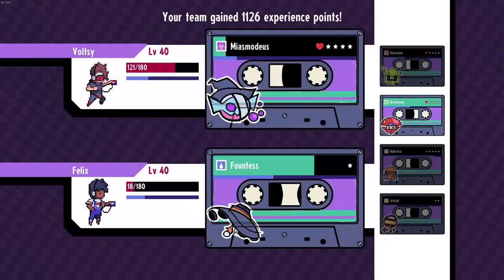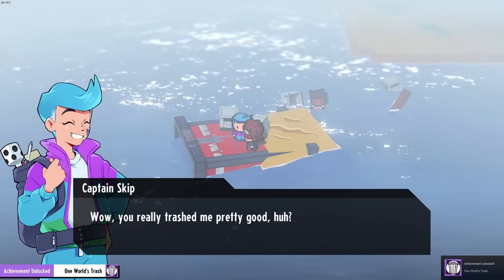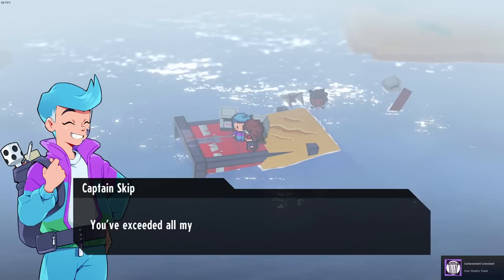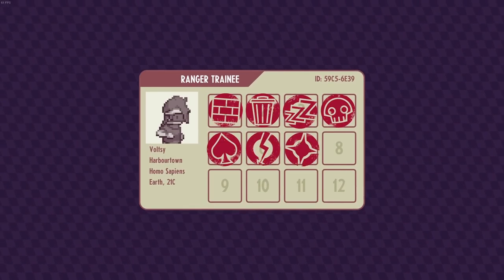I feel like he's going to be number two on the stamp card — he's so close to Harbour Town. You really trashed me pretty good, huh? Maybe I underestimated you, outsider — you've exceeded all my expectations. Here's your reward. Yeah, he was number two! Alright, five more to go.